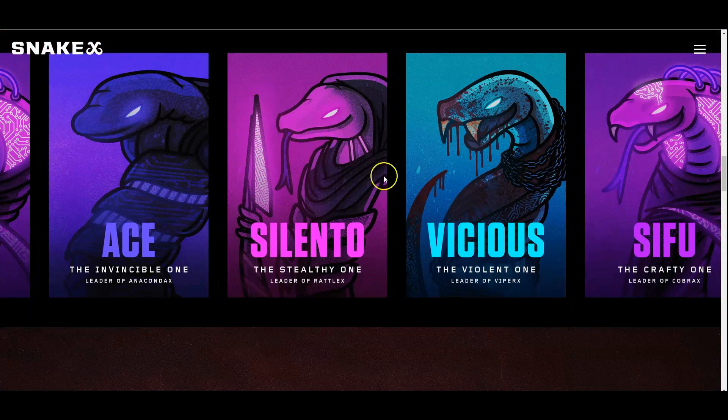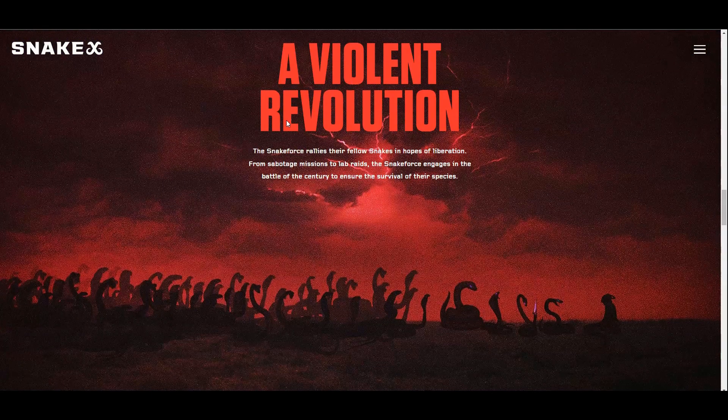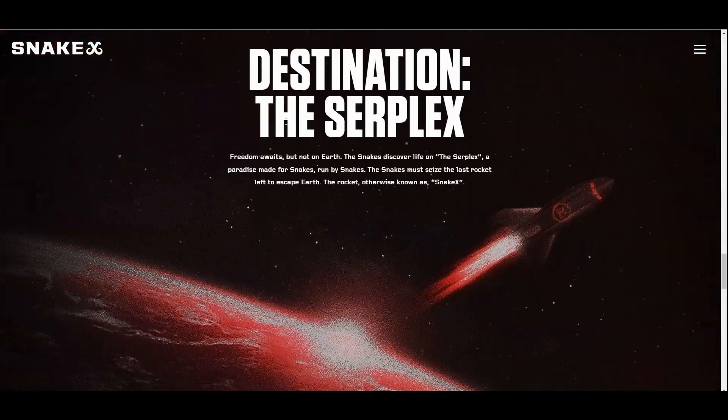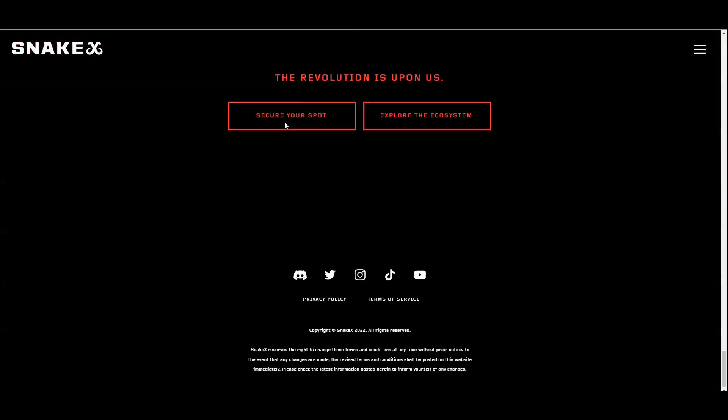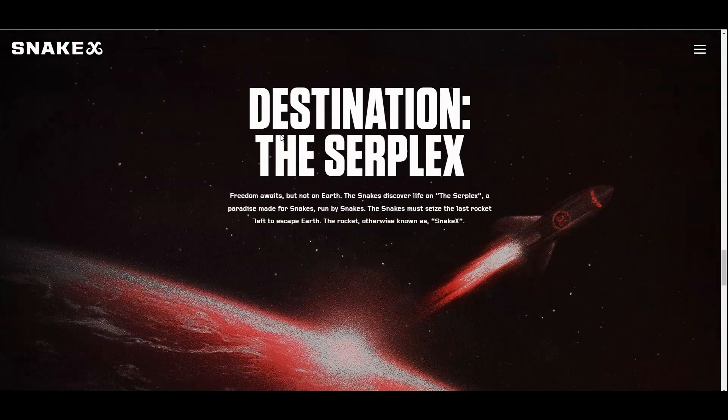You can check out these amazing designs — I love it, I love how their eyes glow. This is a violent revolution to lead snakes in hope of liberation, to engage humanity, and to once again reclaim their new home on Surplex, a paradise made for snakes. They're taking the last rocket out of it, known as Snake X.